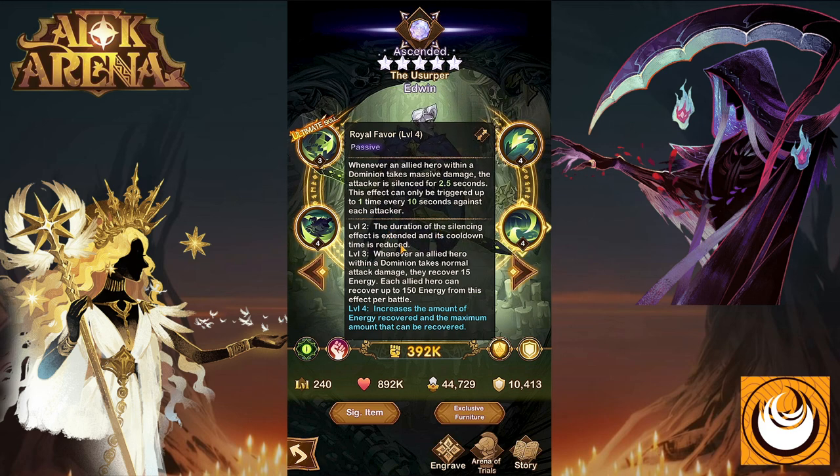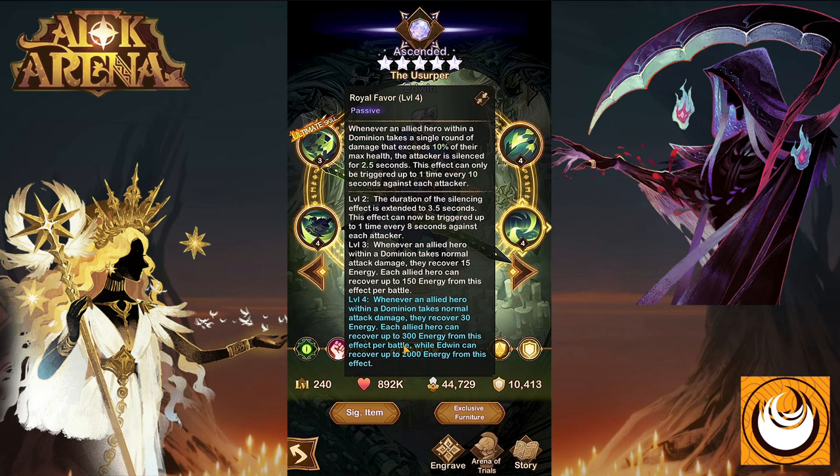Level two extends the duration of the silence effect and reduces its cooldown time. Level three: whenever an allied hero within the Dominion takes normal attack damage, they recover 15 energy points, and each allied hero can recover up to 150 energy points from this effect per battle. Level four increases the amount of energy recovered and the maximum amount recoverable — totaling 300 energy points for allies and 2,000 energy points for Edwin.